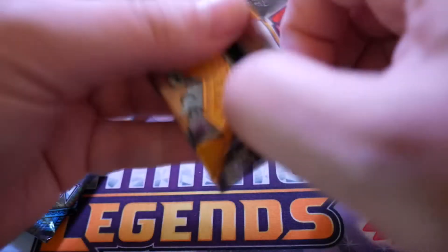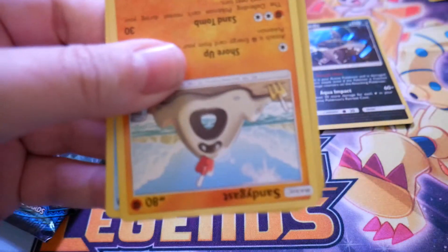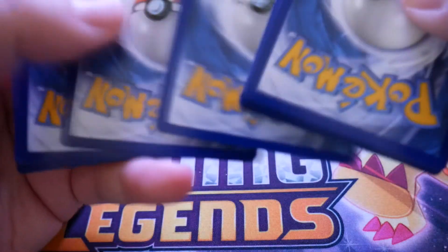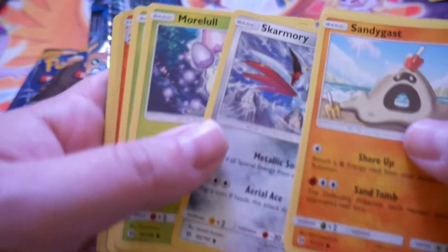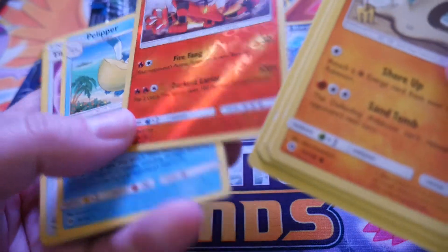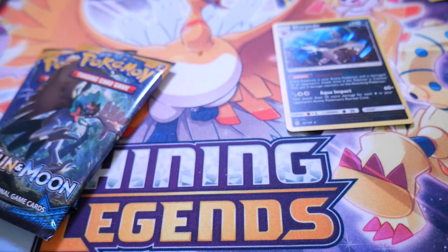Can Decidueye bring us some luck? I'm trying the pack trick — I think it's four and two. Sandygast, Poliwag, Skarmory, Morelull, Fomantis, Incineroar — which is our reverse rare. So I screwed up the pack trick on that one. It's four and two, yeah, that's the ticket.